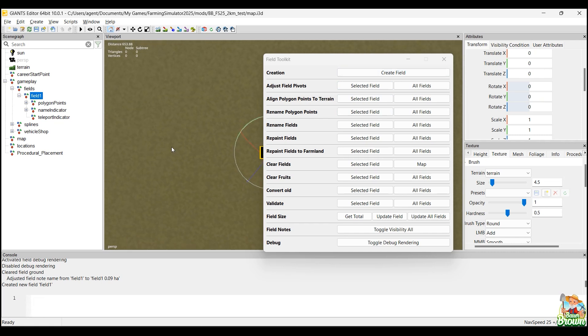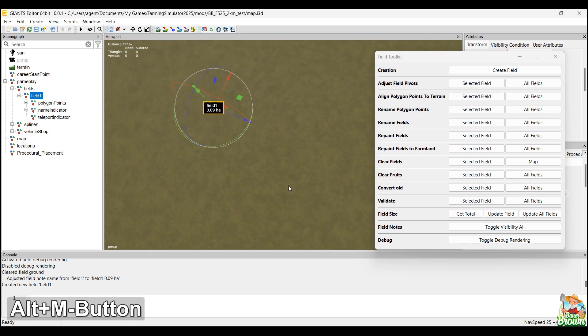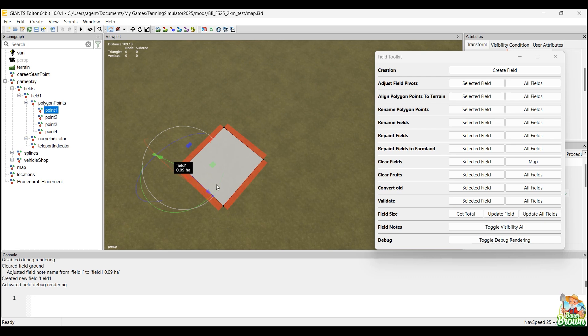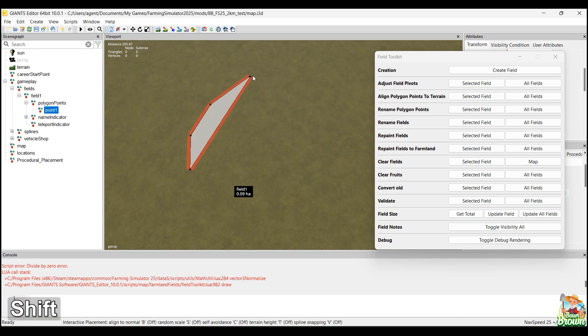It created a Field 1 transform group for us. Down here is our note. If I go to Toggle Debug Rendering — basically like toggling field rendering like we used to do — it was like Toggle Area Field Render. You can go into your Polygon Points here and start moving these points around, kind of like you did with the blue square method. Another way I found to do this is if I delete all but one of these points, take point number one, hit Ctrl+B, stick it right here, and just start laying some of these points down.